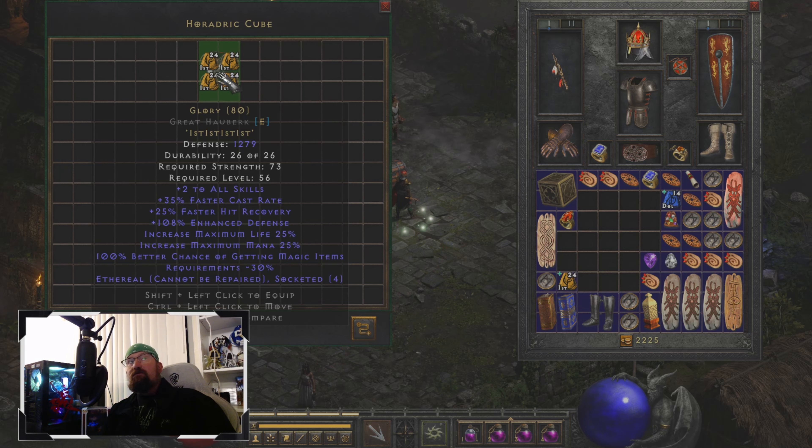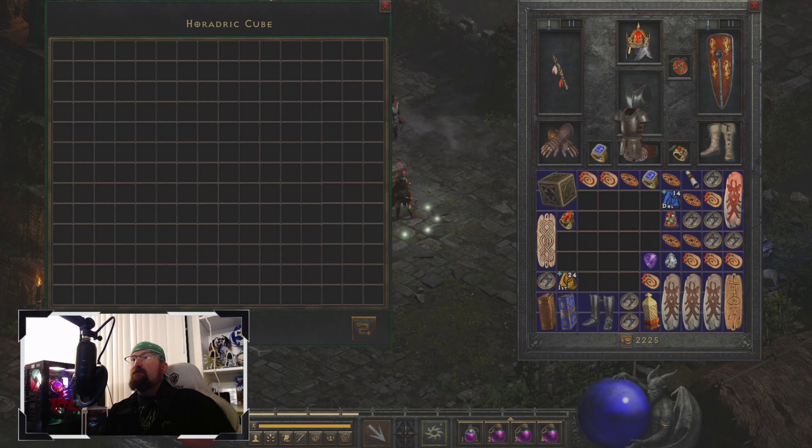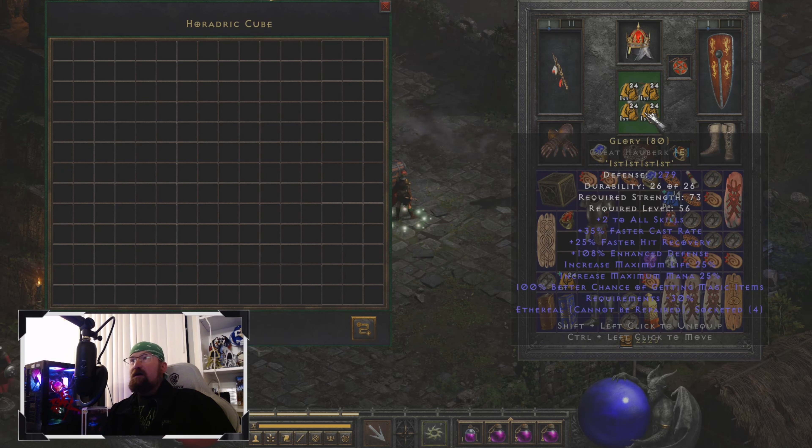Once you turn this into a runeword it's going to drop requirements by 30, so you can still equip it even if you're not quite there with the strength you need. All in all, I love this runeword — I'm about to put it on my Sorceress right now. I'm probably going to do a stream after this too, because now that I have all this extra magic find it'll make things better. Thank you for coming back to Runewords Reimagined — I'll see everybody again tomorrow for another runeword and more uniques. Later!